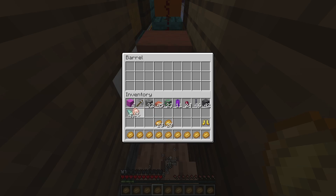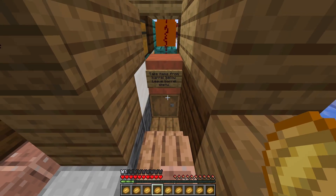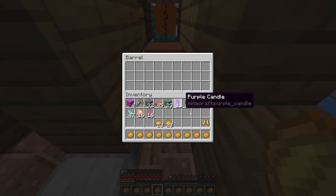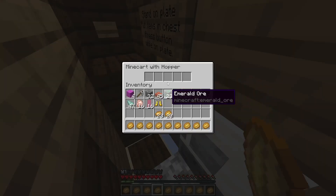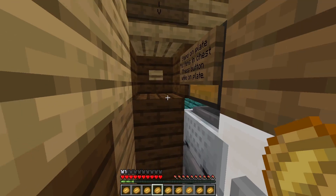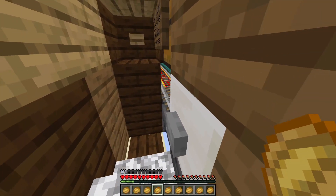There are some golden boots and also some raw chicken that I sent a few weeks ago. This is why you need to leave the barrel empty — if you leave it full it might confuse other people, it might fill up, and that will leave the system not working. So always empty everything there when you receive a delivery. The cart is now on this side, completely empty, because everything went straight into the hopper.